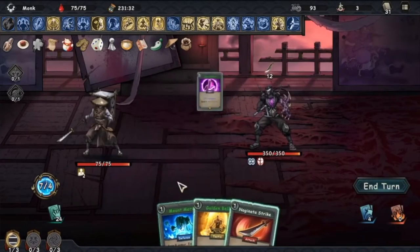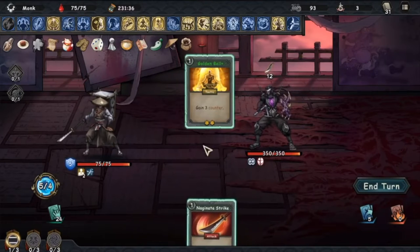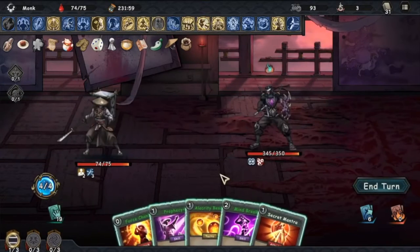The Master Ninja is one of the most common final bosses of Act 3 in the Castle Morihisa game. He will always start with two buffs. One is called Multiple Shadow Clone, and he will summon a Shadow Clone if his health is lower than 50% at the start of the turn.